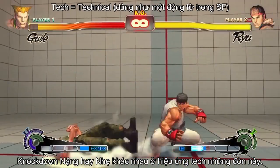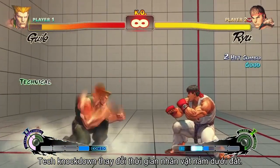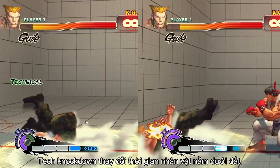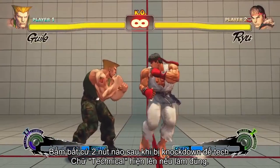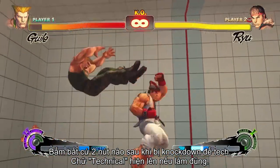The main difference between a hard and a soft knockdown is the effect that teching has on them. Teching a knockdown changes the duration that your character remains on the ground after being knocked off its feet. It's performed by hitting any two buttons just as your character lands on the ground. If performed correctly, you'll see the word 'technical' on the side of the screen.